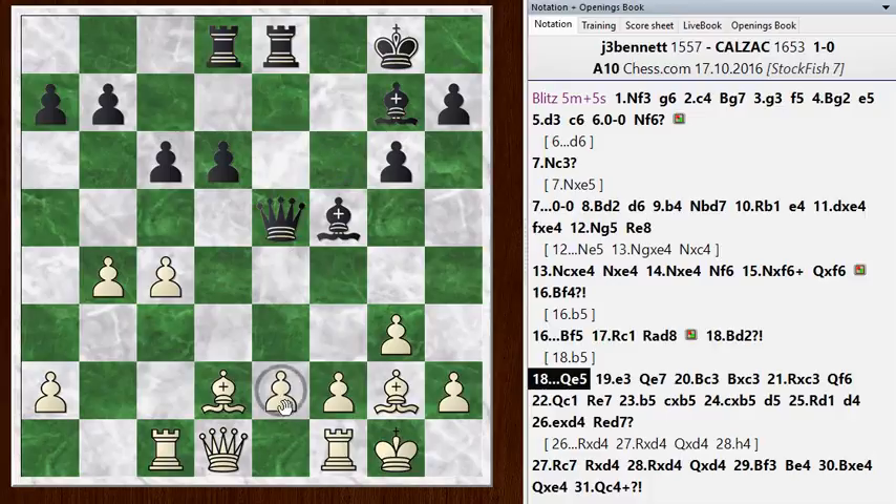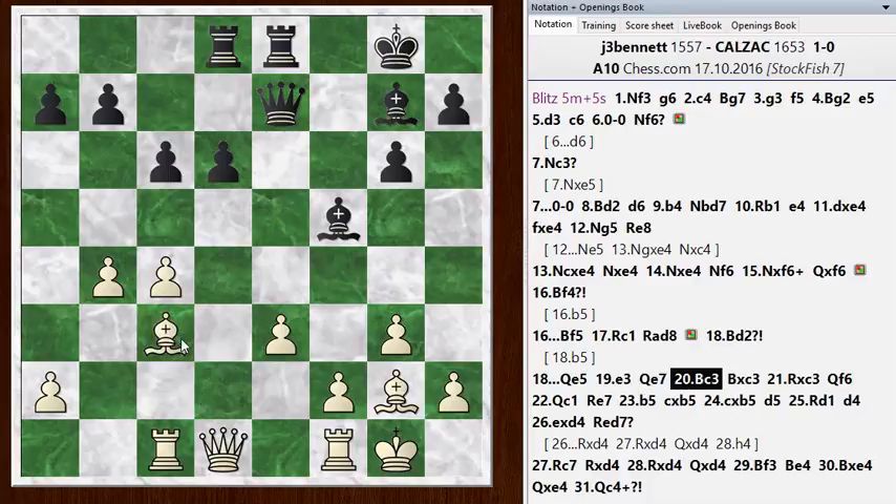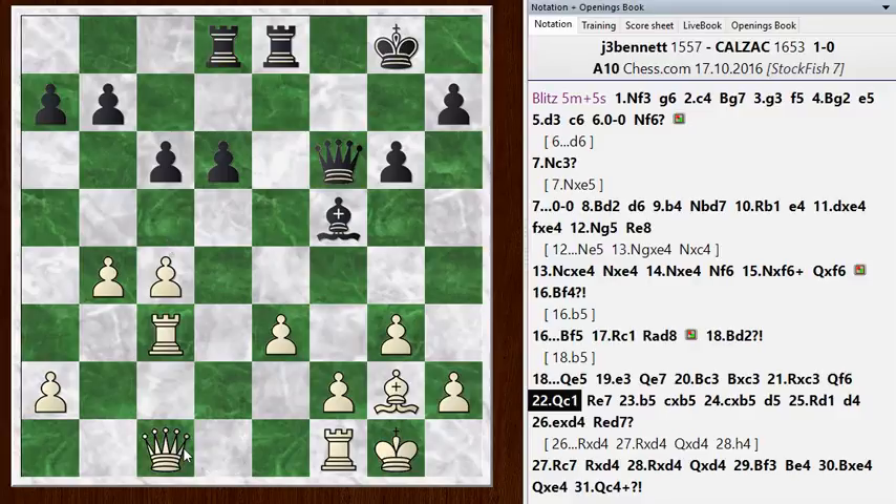He plays Queen E5, going after that pawn. I push forward to E3, and he drops his queen back to E7 — he wanted to get it off this diagonal because I'm threatening to put a bishop there and force some exchanges. But I can do that anyway even with the queen out of the way — it just would have been with a tempo if the queen hadn't moved. So bishop there, and then he takes, which lifts my rook. But maybe it's not clear that's the square I want the rook on — it's a loose piece there. He tries to exploit it immediately with Queen F6, so I play Queen C1 just defending the rook.